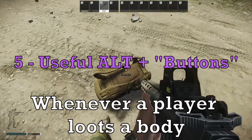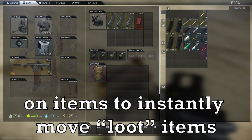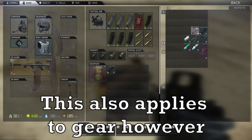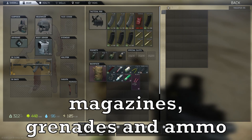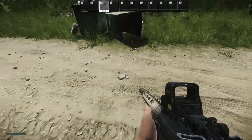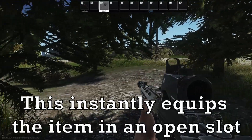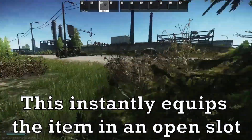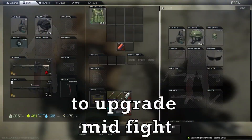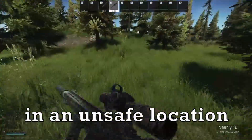Whenever a player loots a body, to increase efficiency you can CTRL+left-click items to instantly move loot into your backpack. This also applies to gear; however, magazines, grenades, and ammo get prioritized into your rig and pockets. If you ALT+left-click gear on a body, this instantly equips the item in an open slot. This can come in very handy when picking up a weapon from a dead player to upgrade mid-fight, or if your teammate has died in an unsafe location with a better weapon.